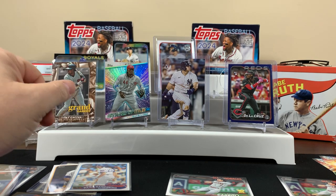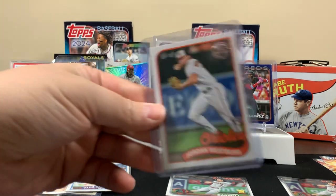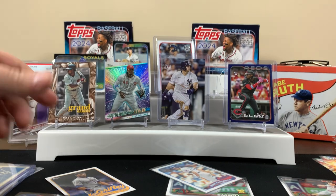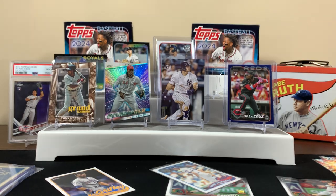Hey, I think we did pretty good! We got the Dominguez card, we got the Ellie De La Cruz blue, we got a bunch of cool stuff — the King Griffey too. I enjoyed opening these blasters. That's what we got for this one. Appreciate you watching the whole video — hopefully we'll catch you on the next one!